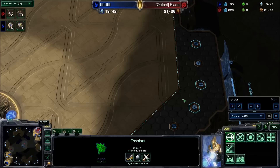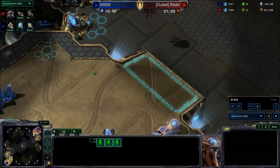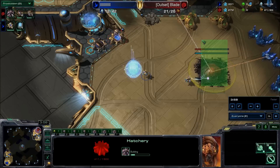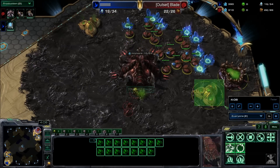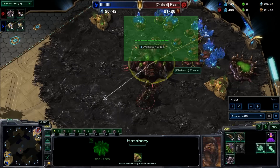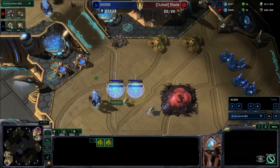Any decent Protoss player will have pylons everywhere and units spreading around, so one-base Nydus is just not the right reaction. You don't want to do a one-base roach all-in either because he's going to have cannons here — it's not going to work. As you can see, he gets the cannons down — he's got two. He's going to force me to cancel this hatchery. What I should have done is get your gas pretty much as soon as you see the cannon rush succeeds. There's nothing I can do about it; I'm not stopping this cannon rush no matter how hard I want to.